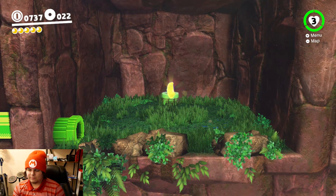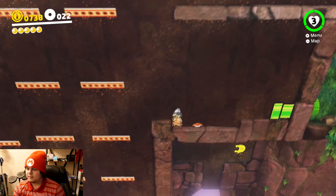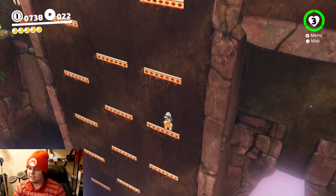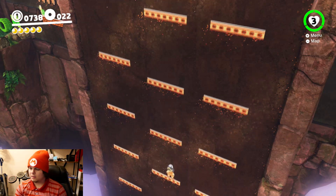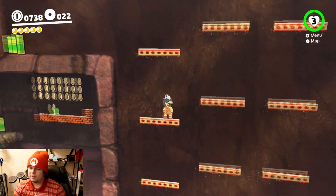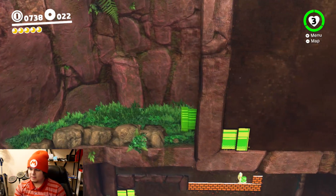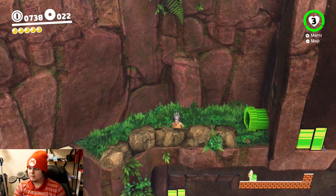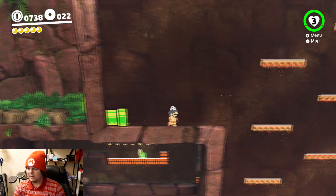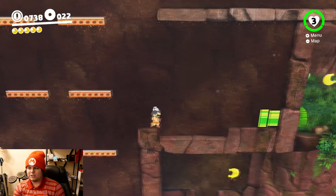Now if I come over here, there's one down there too. What happens if I just ride this down? Will it kill me? I think it kills me. Then how do you get that one? Can I like jump off of this? Will it let me do this? I should probably get the power moon over there that I have access to first, before I start dying and failing miserably at everything. So let's get the power moon here first before we try doing that.